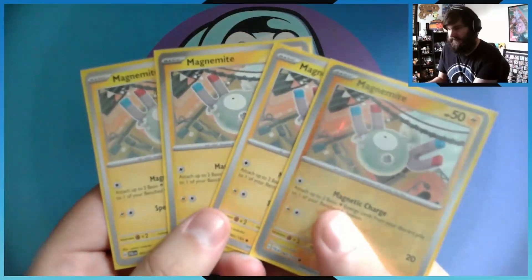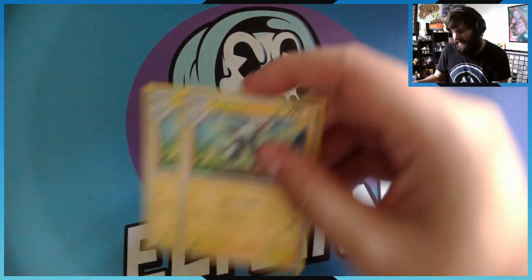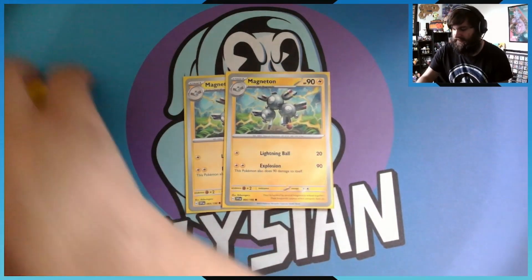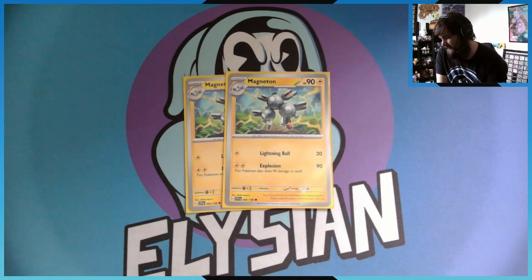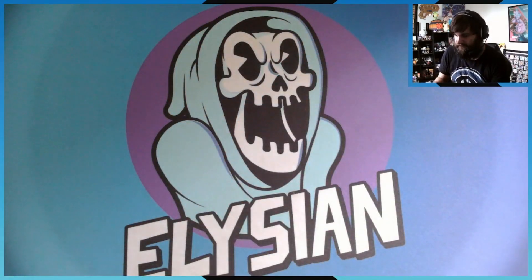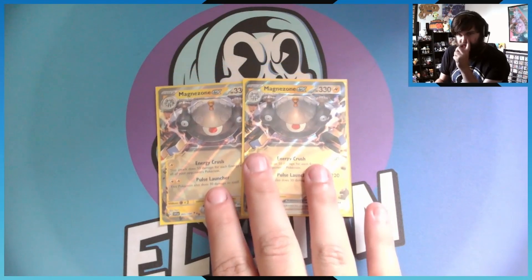I want to see it quickly, and it helps with synergy of the deck. I only want two copies of Magneton because I can search out Magneton much easier than I can search out the basic Magnemites. There's something really special about this Magneton — I like the artwork. Sure, I could use the explosion attack which would kill it, but it's just in here to quickly evolve.